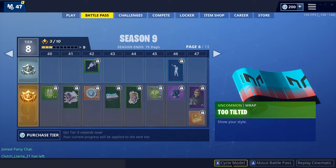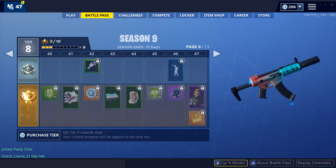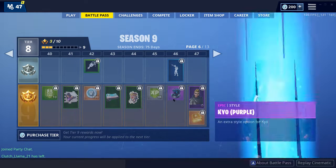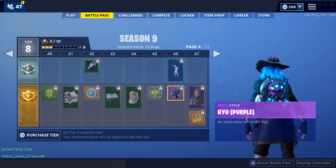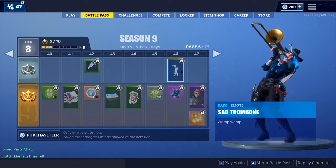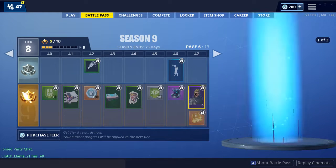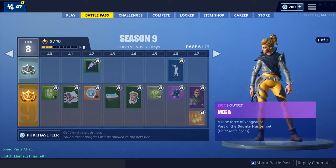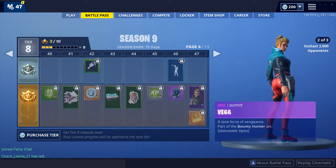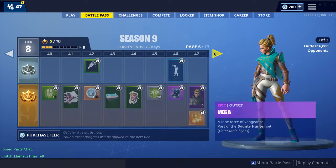Too Tilted? Okay, let's take a look at this. Nice — a purple style for Kyo. Okay, that's great. Vega — pretty boring skin, actually. I guess it's decent. Like, it's clean if you're into that kind of skin.